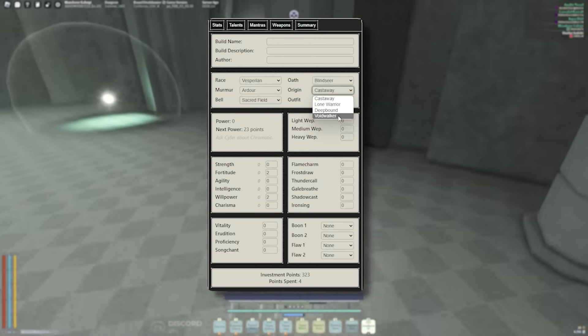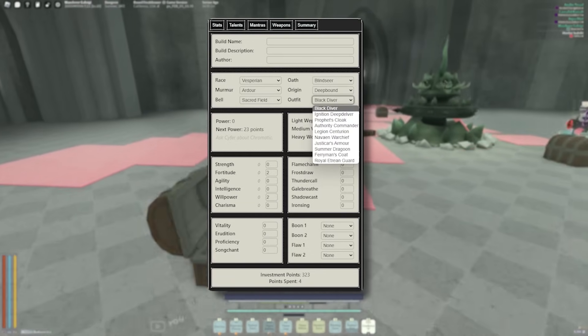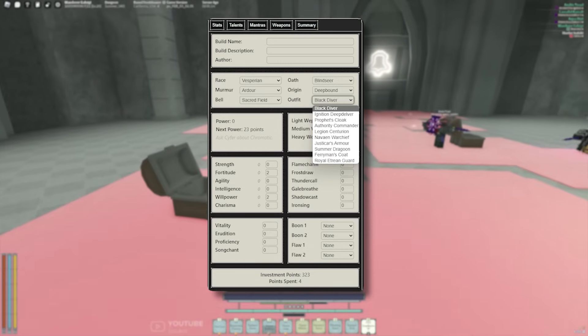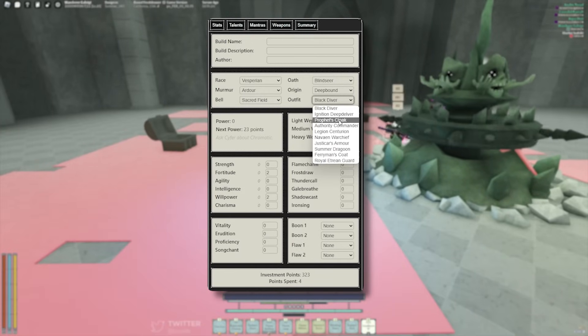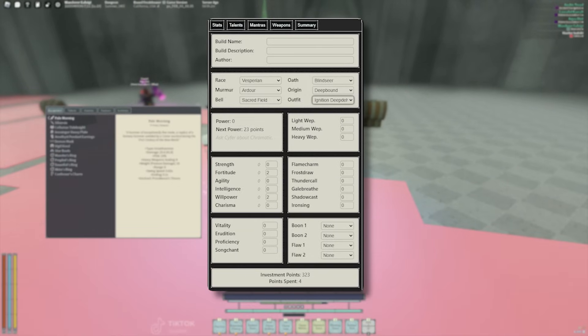For Origin, choose whatever you want — Voidwalker, whatever. I pick Deepbound. For armors, you're going to have to choose from either the Ignition Deepdower or the new schematic that drops on wave 50. Right now that schematic is bugged, so go ahead and pick your Ignition Deepdower because it has the most resistance — both physical and elemental.